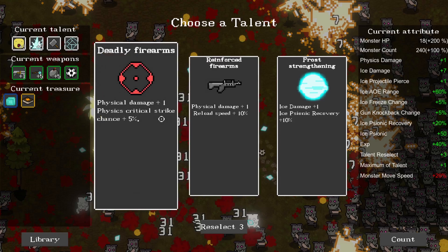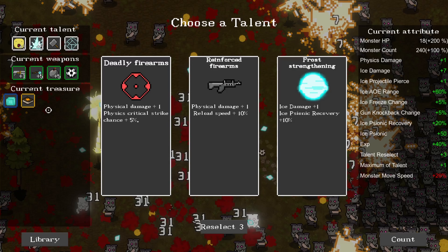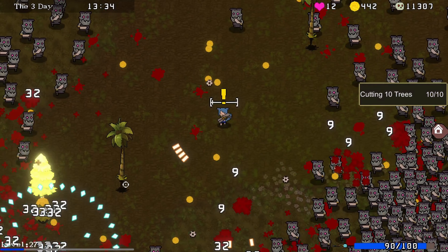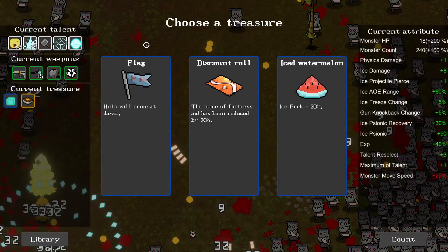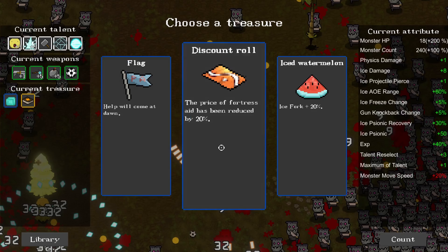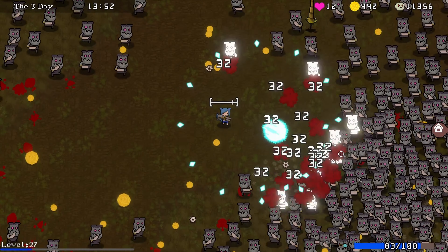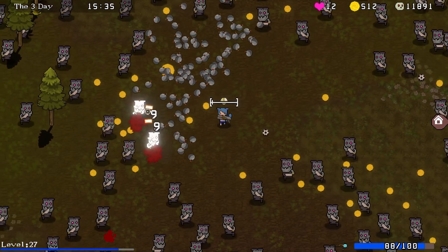Level up - now we're choosing a talent, and once we choose one, that's going to really focus me in that direction. Sign of recovery plus 10%. Frost is what I want to keep focusing on. Cutting 10 trees - I have gotten a treasure for cutting 10 trees down. Help will come at dawn, the price of fortress aid has been reduced. Ice forked - after the missile hits the enemy, it splits into two additional derived missiles. The extra shots that are coming out are splitting.